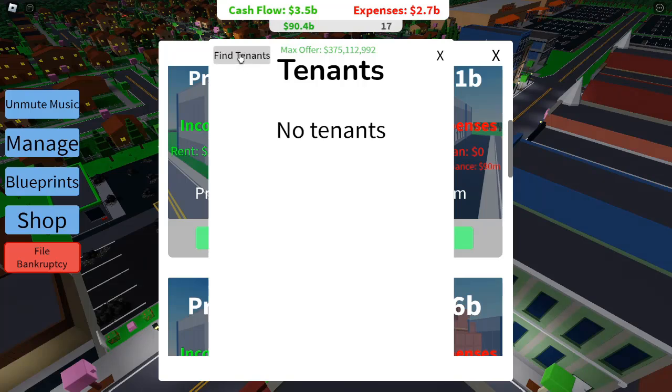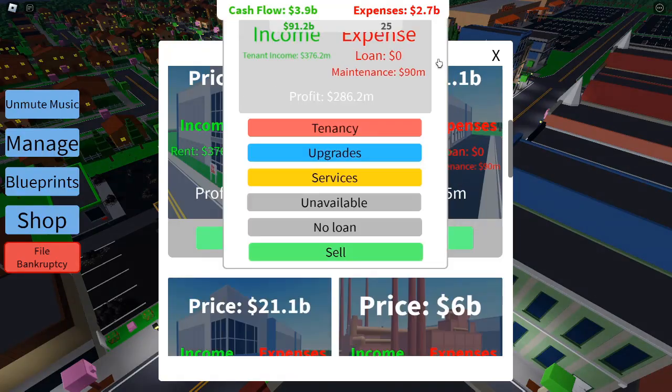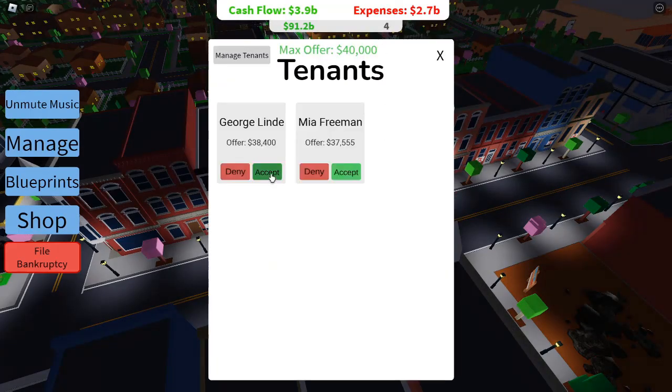Save for premium blueprints. Premium blueprints for special buildings, like gas stations or luxury homes, can be expensive but offer massive returns on investment. Save your cash and invest in these high-ticket items when possible.